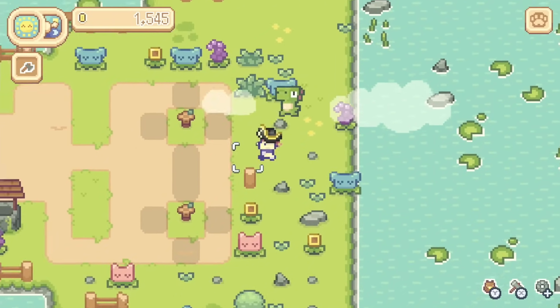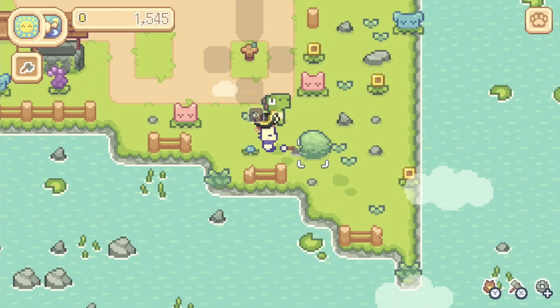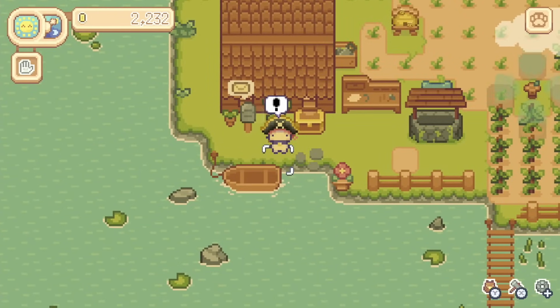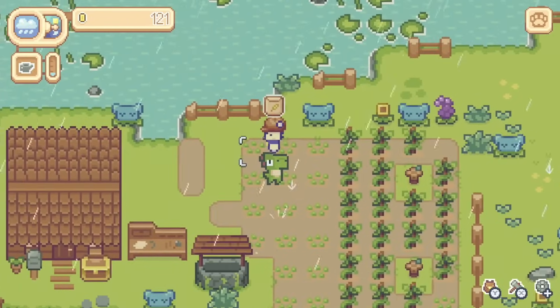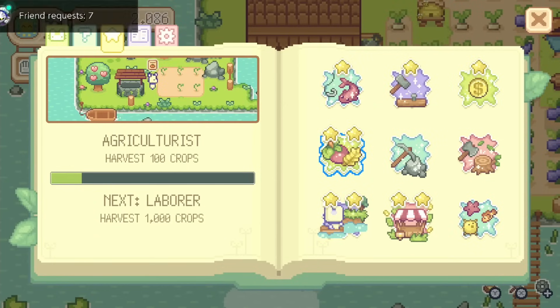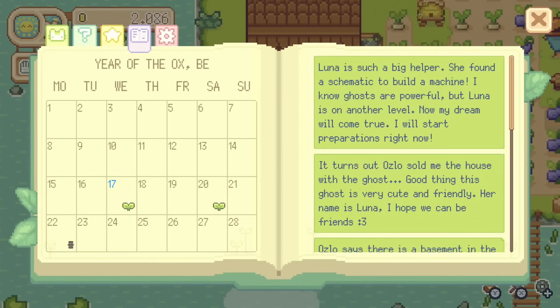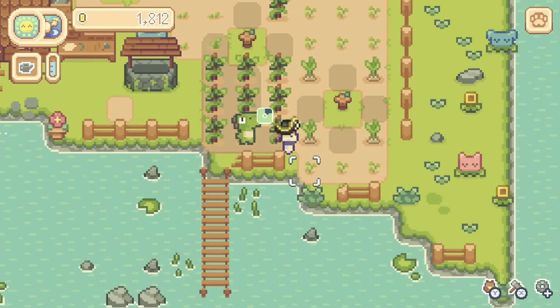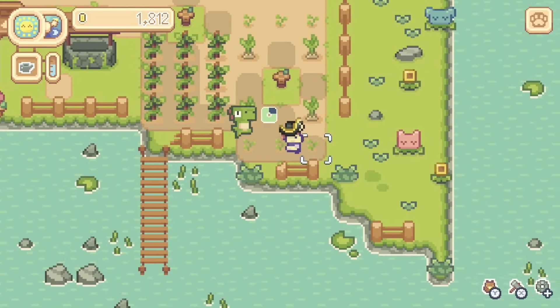The letterbox is also where you put the stuff that you want to sell — you don't have a large shipping container, which is usually the way in such games. Put it in the letterbox and the next day the money will be deposited to you. Each aspect of farming has a star system attached to it, and the more you take on a particular task, the more you'll start to earn stars in these areas, allowing you to unlock other things. You can check your progress in the options screen.